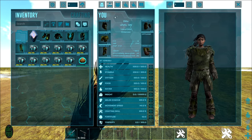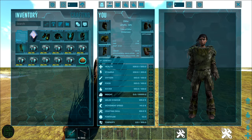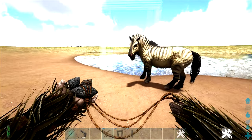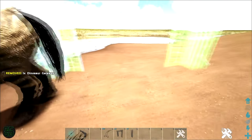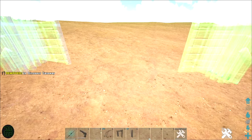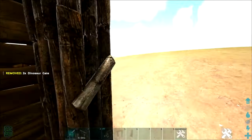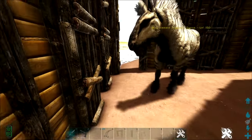Now let's go over taming an Equus for those who don't have access to flyers. First you'll need a few things: a bola, ghillie armor, and a trap to place around the Equus once it's bola'd. I like to use three wood dino gateways because they are relatively cheap and very quick to place, so I can get them down before the Equus escapes the bola. With these, I can also leave a nice gap that I can walk through but the Equus can't. Once it's trapped, we simply do the same thing as before to tame it.